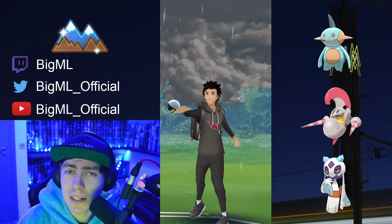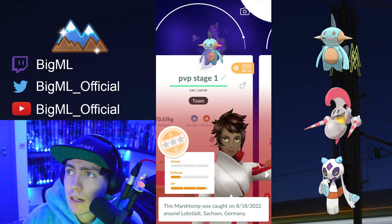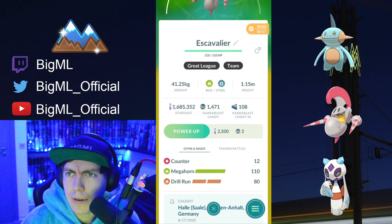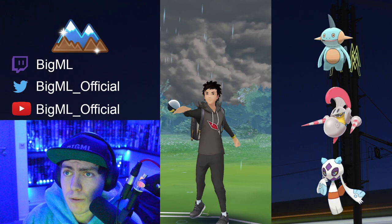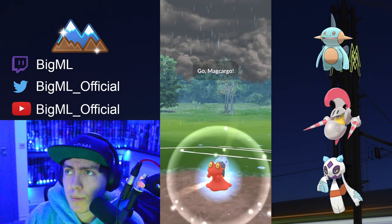Someone in Twitch chat made me build my Shadow Marshtomp, and I ended up pairing it with Frostlass as well as Escavalier. Movesets are pretty self-explanatory — I'm not running any shenanigans on Escavalier, just Drill Run and Megahorn. In this cup, I feel like you're mostly going to need Drill Run. Anyway, let's jump straight into the battles.